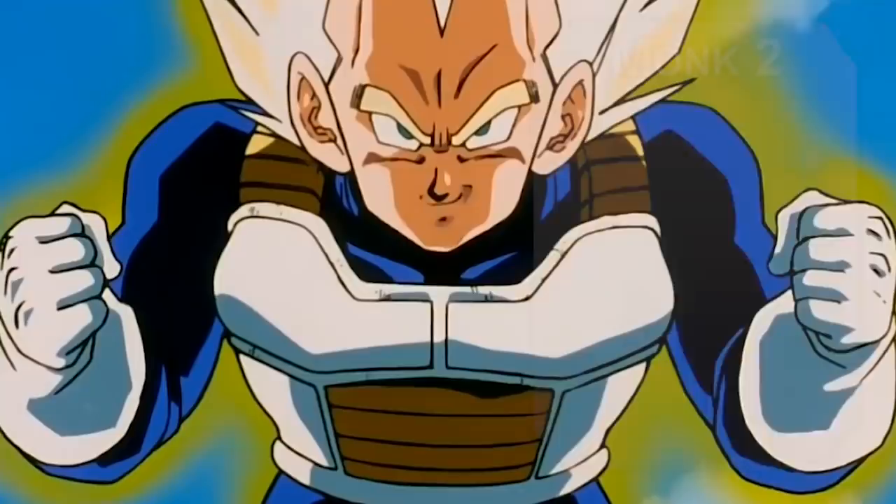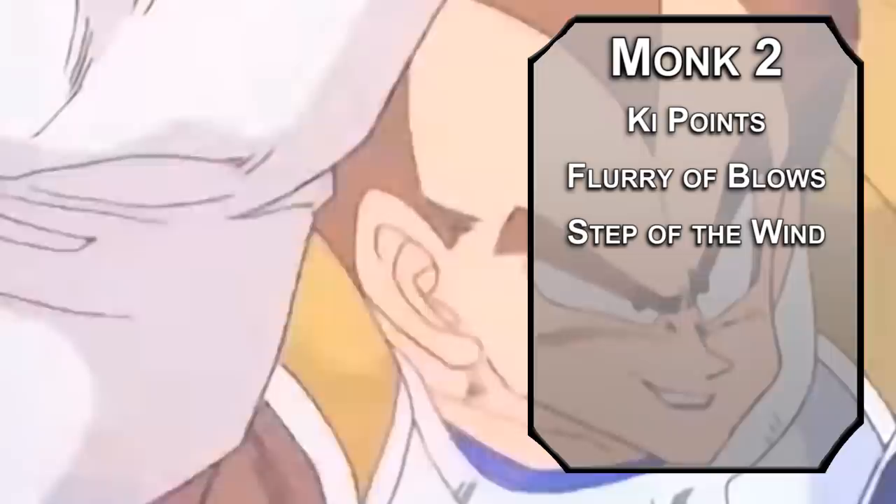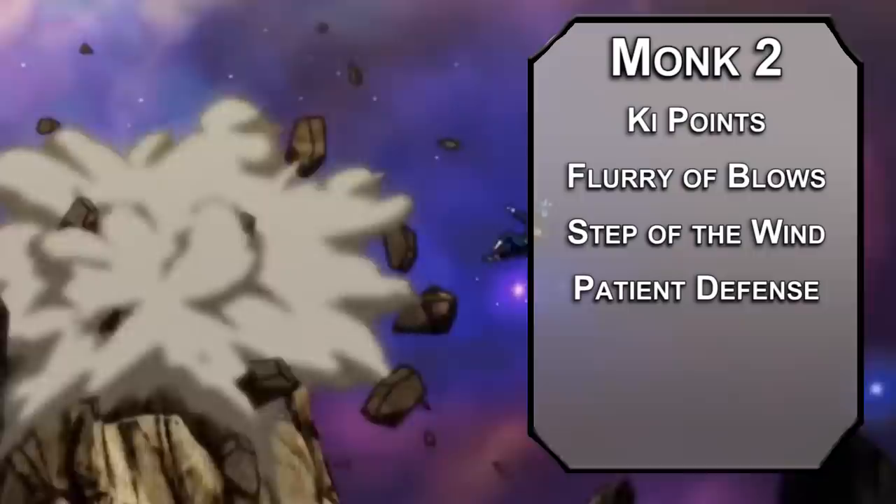Second level Monks get Ki Points, which they can use to do cool Prince things. Flurry of Blows lets you make two unarmed attacks instead of one with your bonus action. Step of the Wind lets you dash or disengage as a bonus action and doubles your jump distance. Patient Defense lets you dodge as a bonus action, giving you advantage on Dexterity saving throws while enemies have disadvantage to hit you.